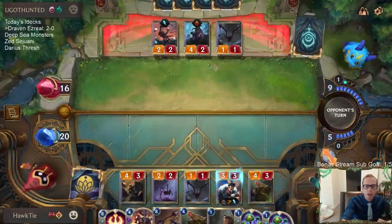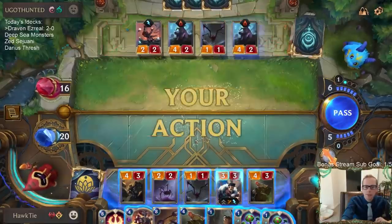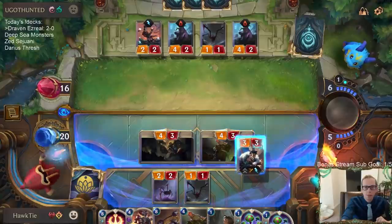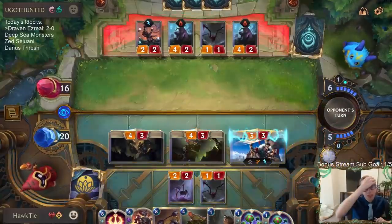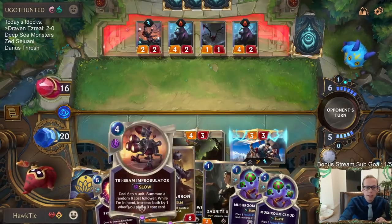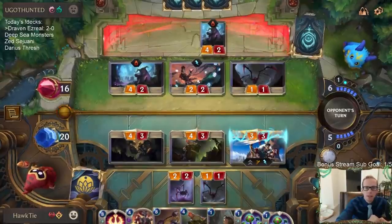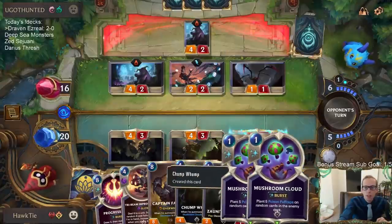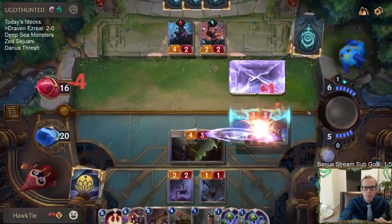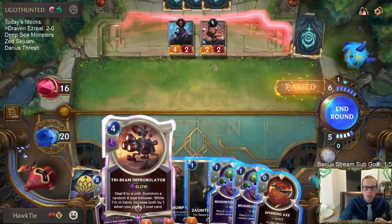I don't really mind a Ruination - look at how great our hand is. Ruination is not even that bad for us. I do kind of want to just give them those mushroom clouds and have them deal more damage. But of course I was leaving four mana up for Tri-even Pronumerator in case of Karma.